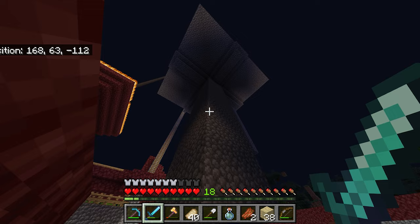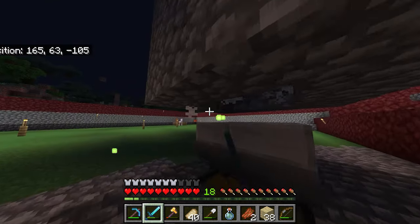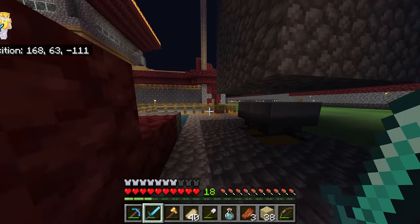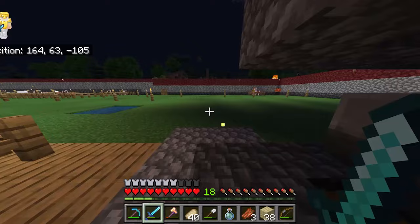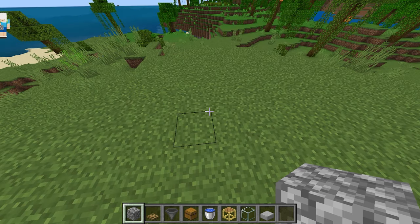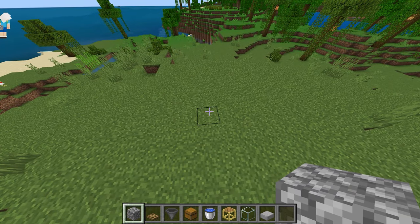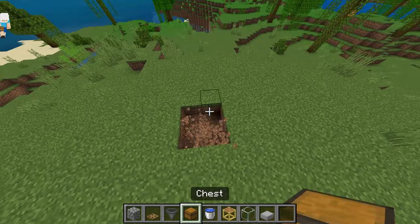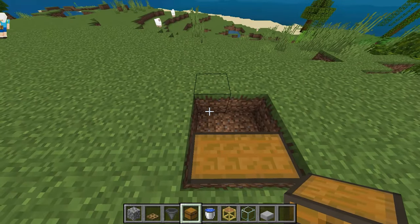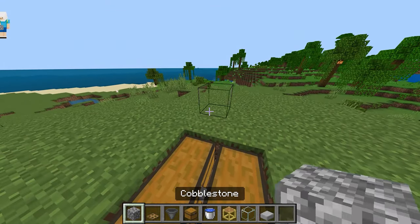You're getting plenty of stuff as well as XP, and this can be a good tool for enchanting later in survival. I'm going to show you exactly step by step how to do this. What you're going to need: 22 stacks of 64 cobblestone, one full stack of trapdoors, four hoppers, four chests, 100 scaffolding, some glass, four stone slabs, and eight buckets of water — very important.